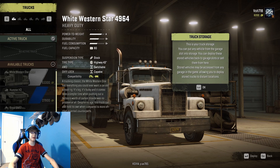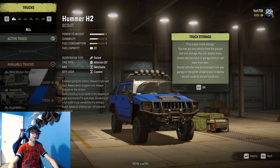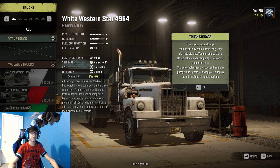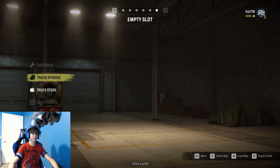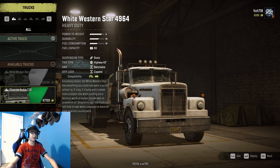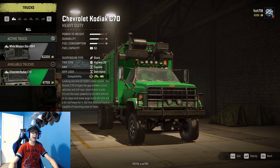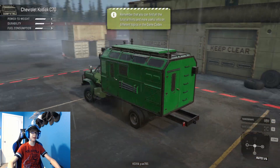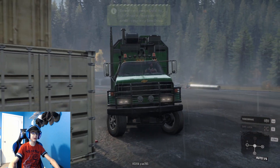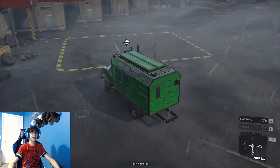We're gonna whip out our best tier of vehicles first - in order of which ones are the best. I'm guessing the White Western Star is better than the Kodiak, which it seemingly is. We're gonna deploy that. I believe the Kodiak could now probably just be sold. It was a good vehicle - I like Chevys, especially this Kodiak. But nonetheless, I think the White Western Star takes over.